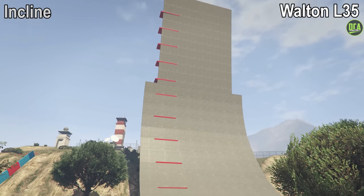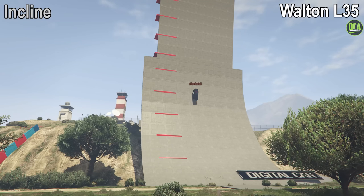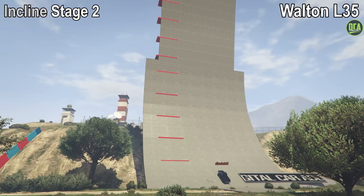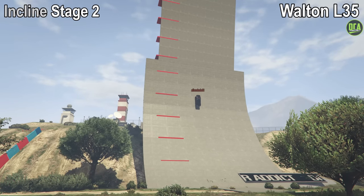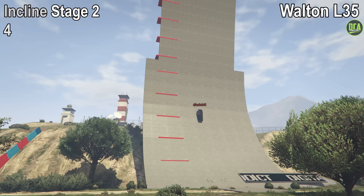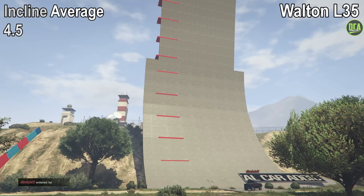Continuing to the Walton, starting off with the incline test from a flat surface: the Walton does lack power and torque compared to the Monstrosity and only makes it to red block number 5, which gives it a 5 out of 10 for stage 1. For stage 2, started at an angled position, it only gets to red block number 4, giving it a 4 out of 10. Taking both those scores, we get an average of 4.5 for the incline test.